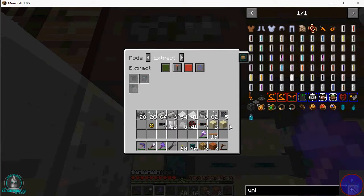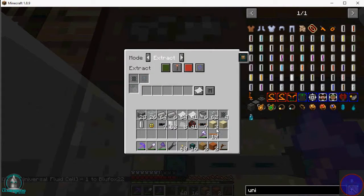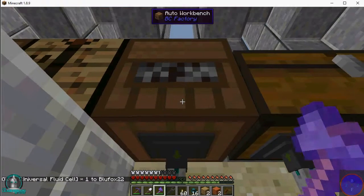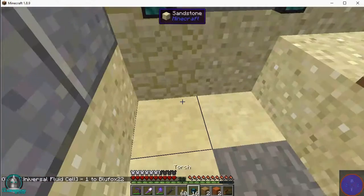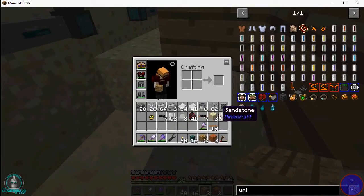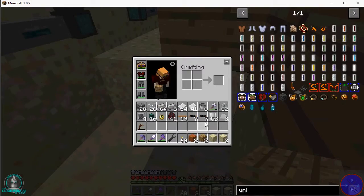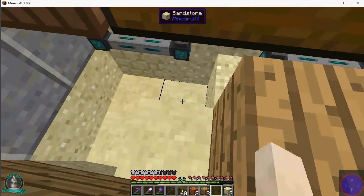You will be Extract all the time — you will only extract. Universal Fluid Cells are the only things you're allowed to extract. Alright. And we'll put this back up there and sort.